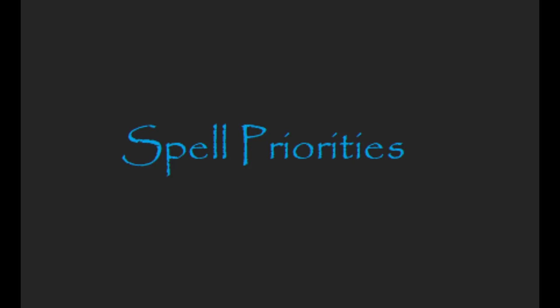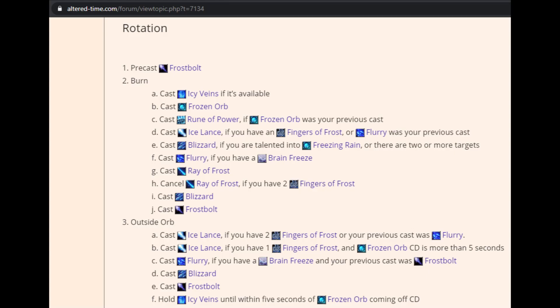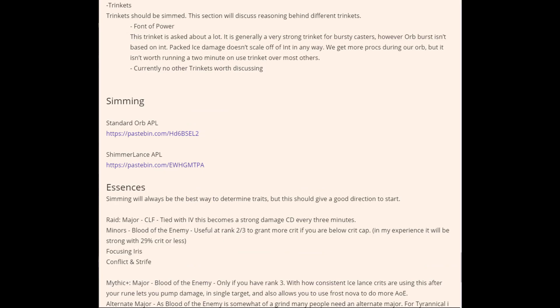Alright, moving on to Spell Priorities and Openers. This is a screenshot of the Spell Priority list on the Mage Class Forum Altered Time. Basically, what it says is that during Orb, you want to prioritize Blizzard over Frostbolt on a single target, and Blizzard over Flurry Ice Lance on two or more targets during Orb. Also important to note that while Packed Ice is up on your target, you do not cast Frostbolt into Flurry procs. Outside of Orb, you will be casting Frostbolt into your Flurry procs to shatter those Frostbolts, and you'll be using Blizzard as a filler over Frostbolt when you do not have any procs. On this same forum post, you can find a link to the custom APL that you can copy-paste into your Raidbot sims to properly sim the Orb build.